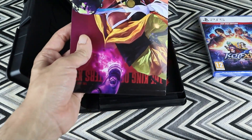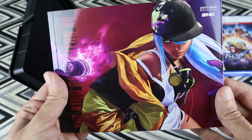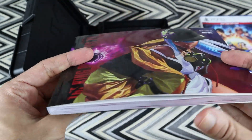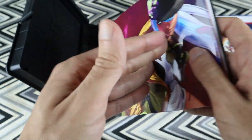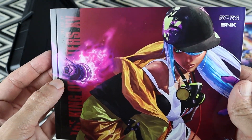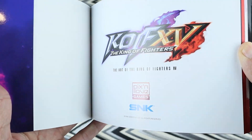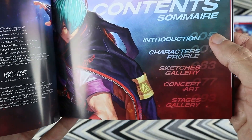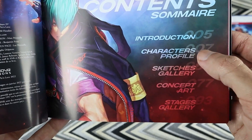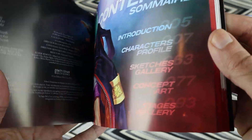And we have — for me this is the jewel, this is it, this is why I love these collector's editions — the art book. So this is the artwork for King of Fighters 15. We're gonna flip through it, not all of it. There's an introduction, character profiles, sketch galleries, concept art, and stage gallery.